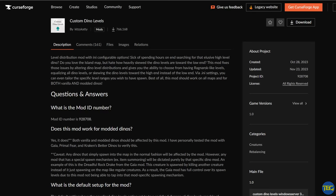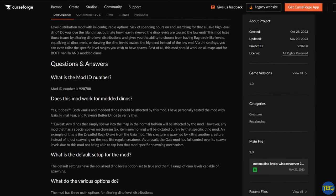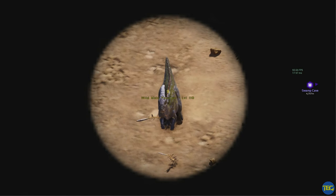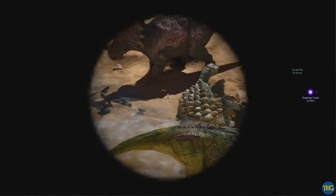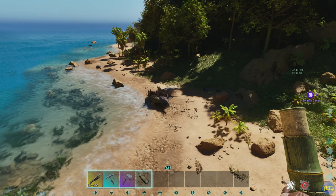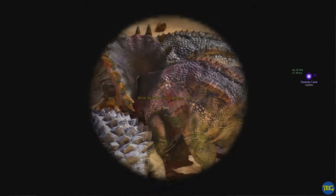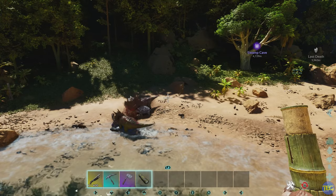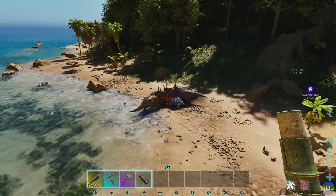Next up on today's list is the mod Custom Dino Levels by Kitsy Catty. What this mod basically does is change it so that dinosaurs have an even chance of spawning at any level in the game. By default, high level dinosaurs are much rarer. With this mod active, you'll see many more high level dinos rather than taking absolutely ages to search around and find those 130s or 150s to tame. It's particularly useful if you're playing solo or a small tribe, or if you don't have the hours to commit to finding a 150 to tame.